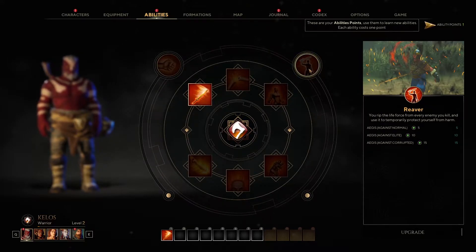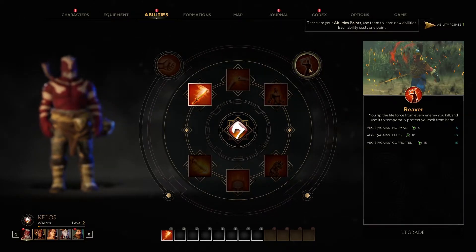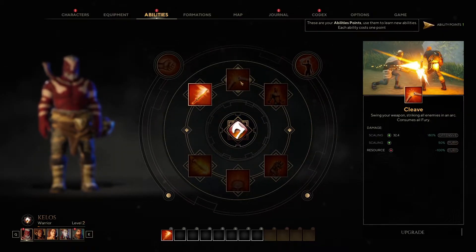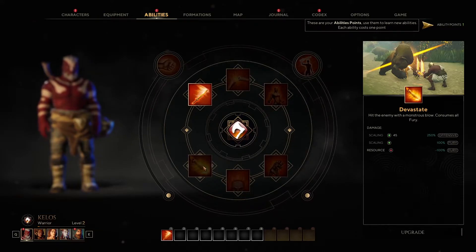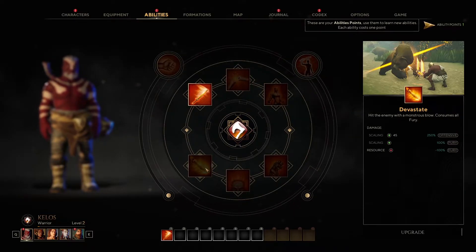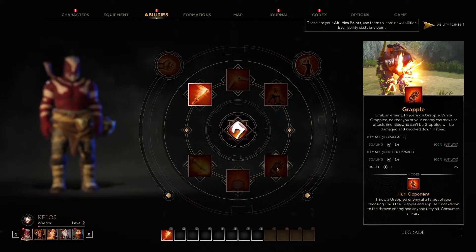The Reaver: you rip the life force from every enemy you kill and use it to temporarily protect yourself from harm. That sounds good. Then there is Cleave: you swing your weapon, striking all enemies in an arc — this consumes all the fury. Berserker: temporarily shield yourself from attacks, boosting your agility, consumes all your fury. Devastate: hit your enemy with a monstrous blow, consumes all the fury. Bellow at your foes — this generates fury. And then we've got Grapple: you grab an enemy, triggering a grapple. While grappled, neither you nor your enemy can move or attack. Enemies who can't be grappled will be damaged and knocked down instead.